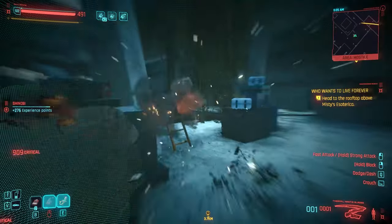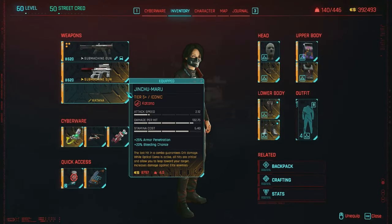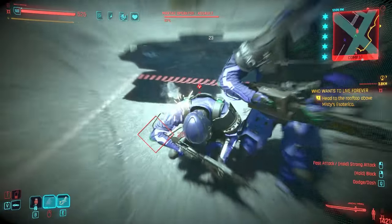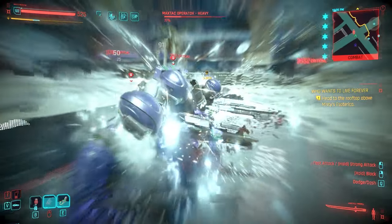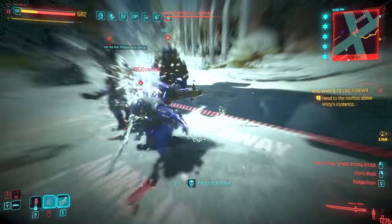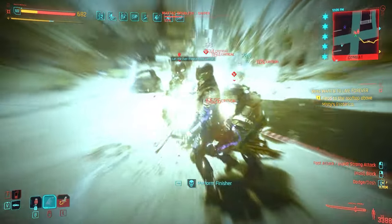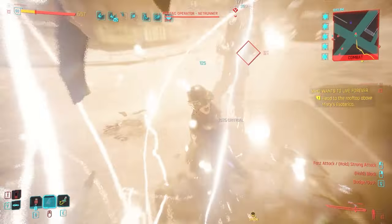First, let's talk about what weapons I'm going to be using for this build, starting with the iconic katana I already mentioned — the Jinshu Maru. This thing is broken: the last hit in a combo guarantees crit damage. While optical camo is active, all hits are critical and allow you to leap toward your target, and it increases damage against elite enemies. So as long as you have optical camo, every hit is a crit hit. I was able to pretty much kill every single max attack enemy right off of spawn with just this sword by itself.